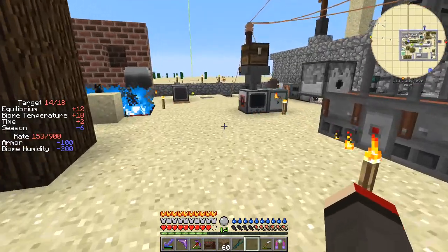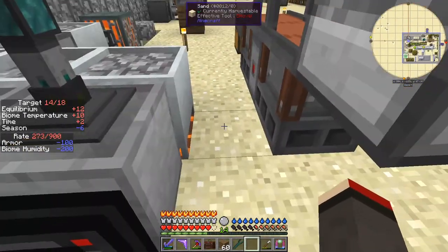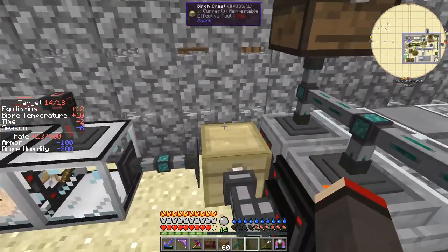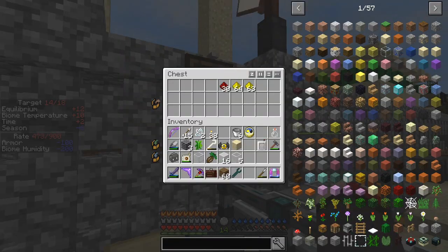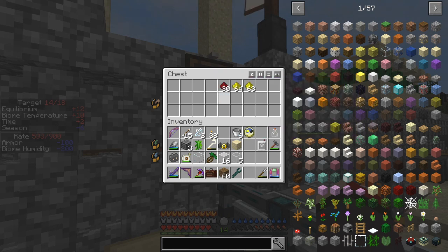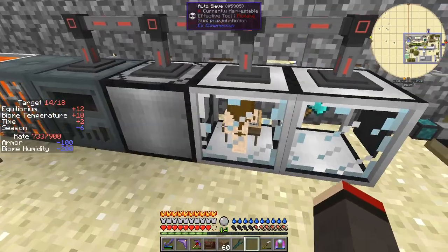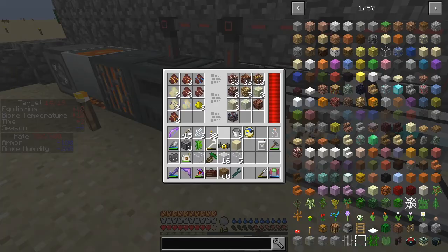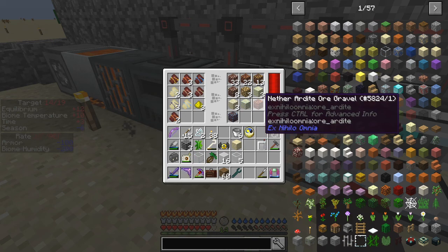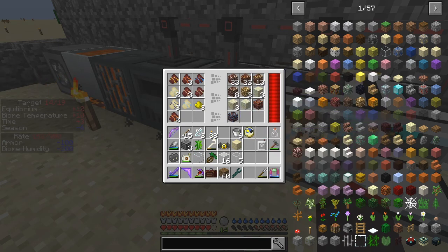Over here I've been making some netherrack. Basically I've got a cobblestone generator here feeding into these, which is then producing lava that gets piped into buckets. As these buckets cycle, it puts glowstone and redstone into here — glowstone for endstone and redstone for netherrack — which comes along into here and then gets fed in here, so it gets hammered and sieved. I now have cobalt gravel ore and ardite ore, as well as some stuff from the endstone. I'm going to get some more glowstone for that.